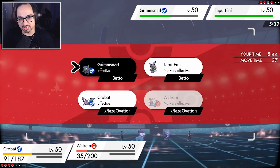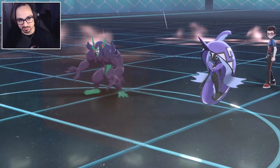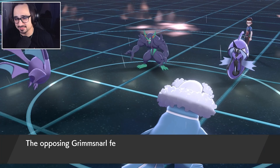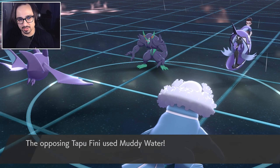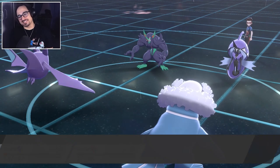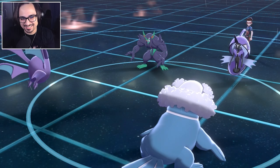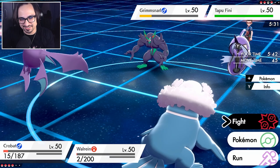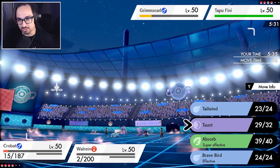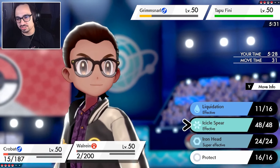Grimmsnarl shakes off the Taunt — we should probably Taunt it again. We're in an awkward situation with Walrein now — I think Walrein has just exceeded its shelf life. Let it go down. Grimmsnarl sets up Reflect, which is smart because the rest of my team is pretty physical. I'll Taunt just so it doesn't do anything further — future-proofing. Muddy Water — does this take me out? We live at 2 HP with Walrein! Not bad.